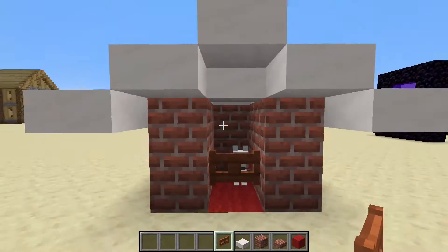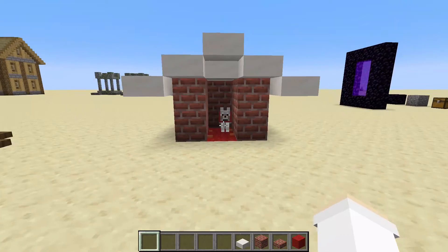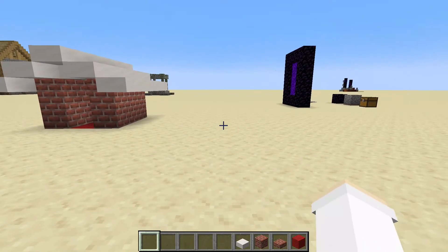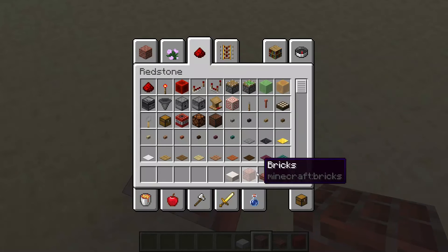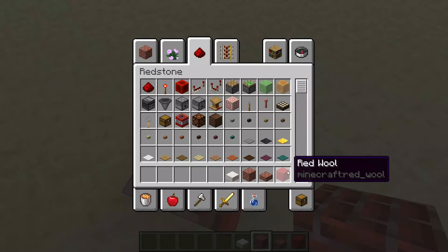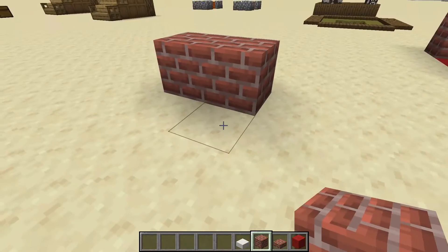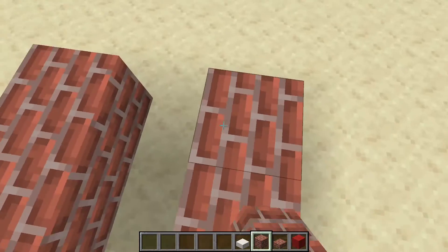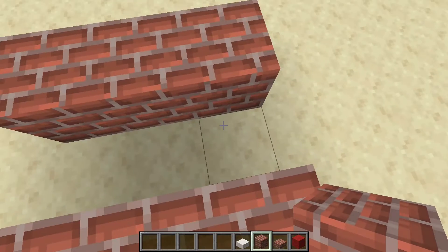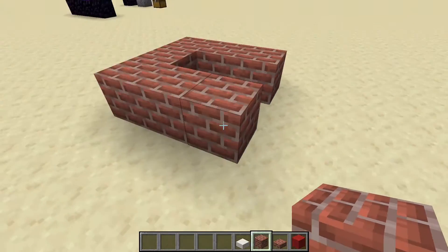It's completely your choice if you want to place a fence gate. I'm not going to include it because I think it ruins the vibe. Without further ado, let's begin building. You need bricks, smooth quartz slabs, brick slabs, and red wool. First, place one brick, then another, then another, then place another row of three bricks one block to the side.